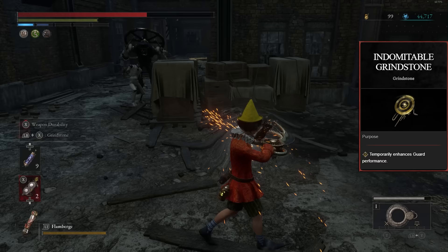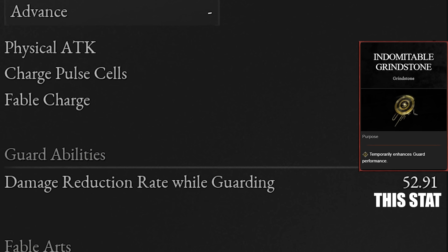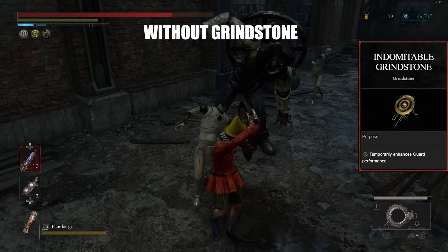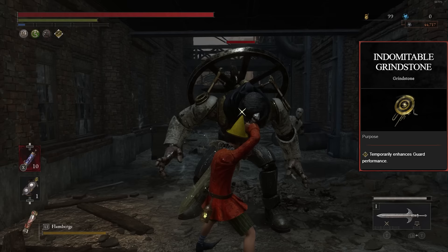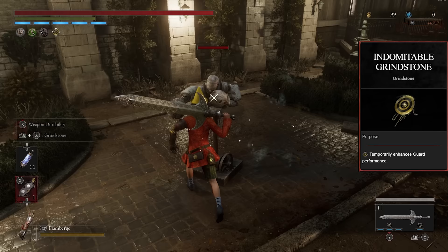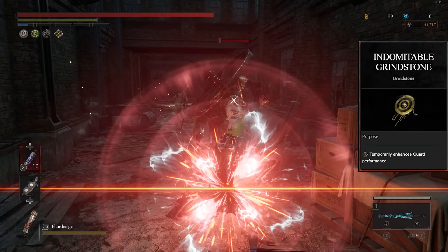Next is the Indomitable Grindstone, which boosts your guarding capabilities — specifically, it increases your damage reduction rate when guarding by plus 30. This means smaller base weapons can guard as well as the largest weapons in the game. When paired with a weapon that already has 70% or more damage reduction while guarding, it adds up to over 100%, meaning you take no damage while blocking — you can sit there and block an entire boss's combo without taking any damage or worrying about guard regain. Unfortunately, it still doesn't block fury attacks, which is arguably where players struggle most.